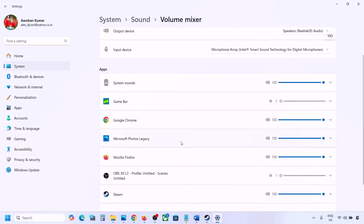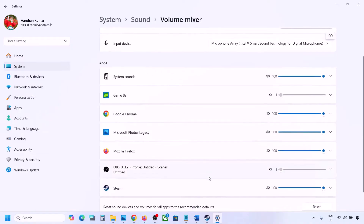Over here you will see your game listed if the game is running. Launch the game and then come back to Volume Mixer. For your game, make sure the slider is set to 100.